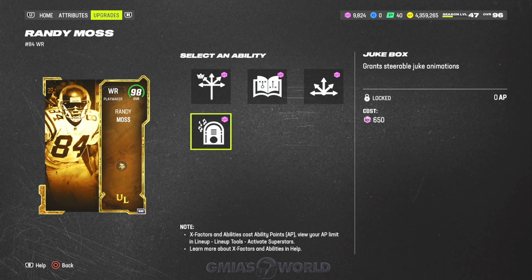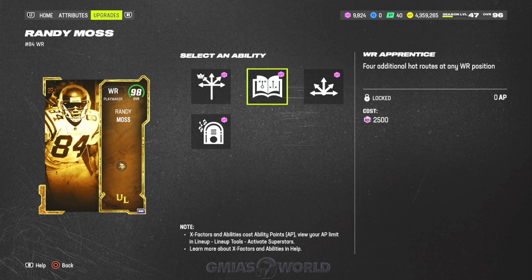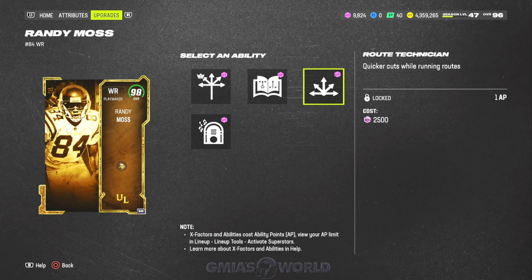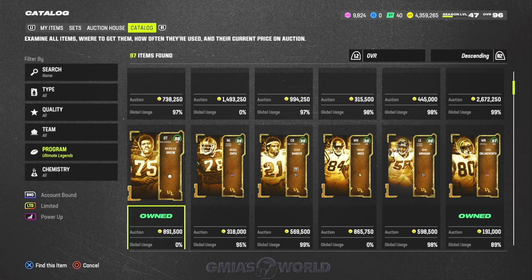He also gets zero AP Jukebox. So if you run RPOs and he's the guy that gets the RPO, there's a very high chance he's going to go for six immediately. It was some other factors that went into it that made me get rid of him, which we'll talk about later. He also gets a zero AP Wide Receiver Apprentice, and then Route Tech and Deep Elite. Route Tech is really good, but Deep Elite has been kind of trash because the KOs completely nullify it. So that's Randy Moss.